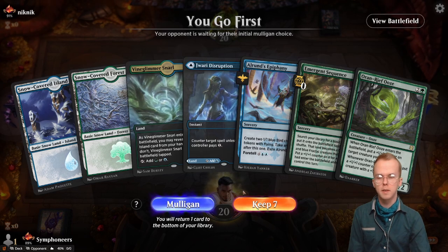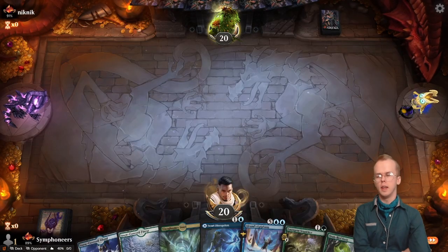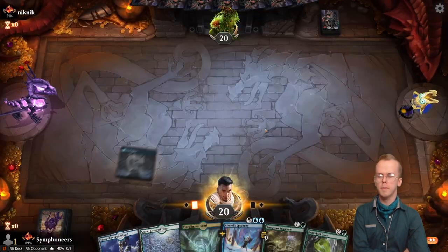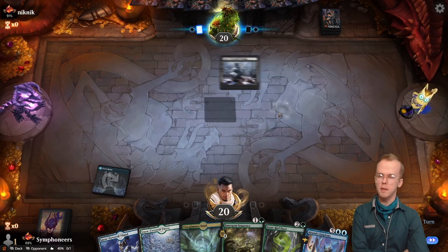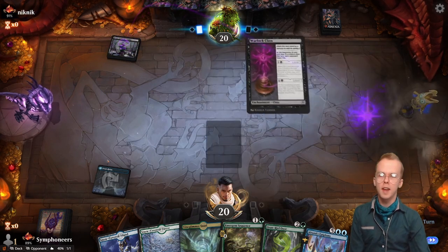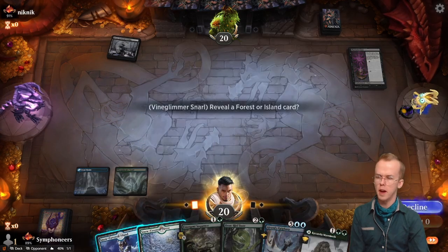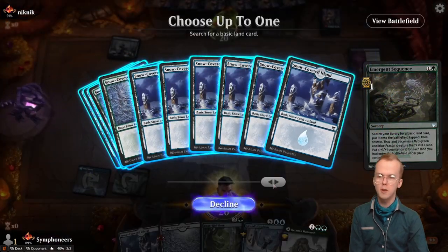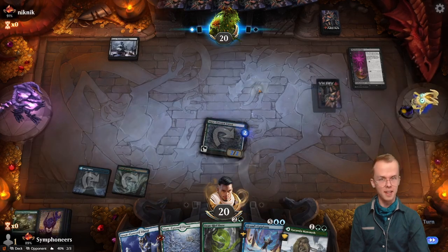Hand is all right, we'll keep. We're probably playing out that Jwari Disruption as a land. Try to get up to the Alrund's Epiphany. I did tank my rank slightly testing something. Scourge of the Skyclaves combo — haven't seen that in a while, if that's what they're doing. Kind of interesting interaction that I wasted way too much time on, but it's neat.